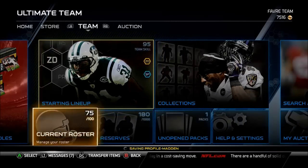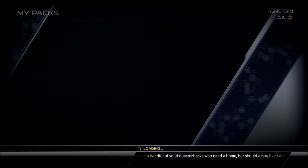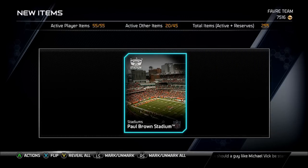He actually is a little bit better overall than Cam Chancellor's safety — he's a little shorter and doesn't have the greatest tackling. You also get a Lombardi pack, so I opened up his Lombardi pack and I got the Paul Brown Stadium.